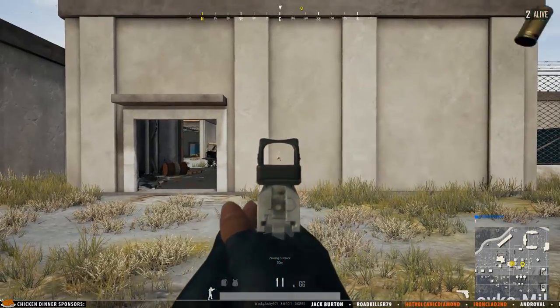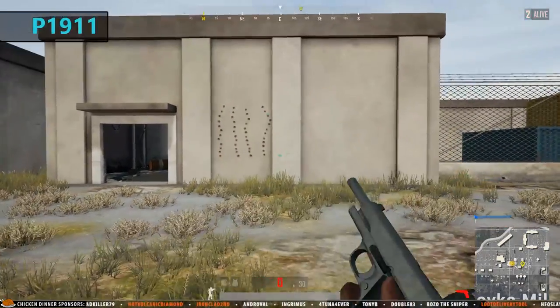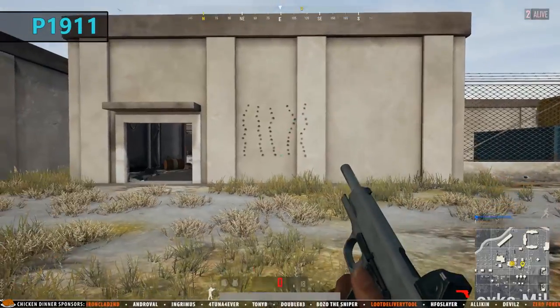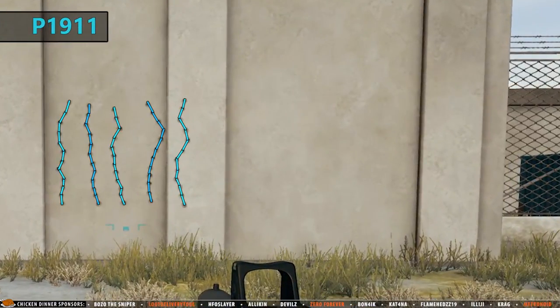The first pistol is the P1911 and we'll start off by testing the handling by looking at the recoil of the weapon. Based on this test we can see a pretty good and predictable pattern, although with a few highly noticeable horizontal movements.